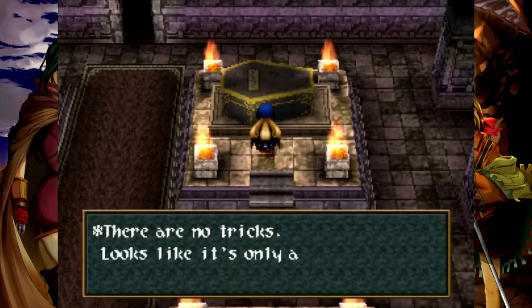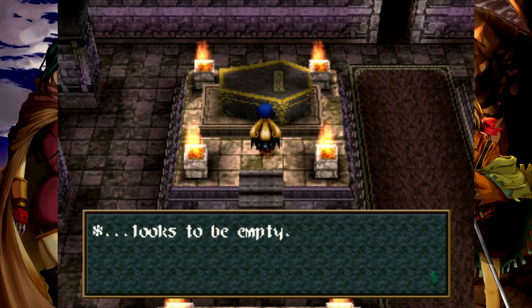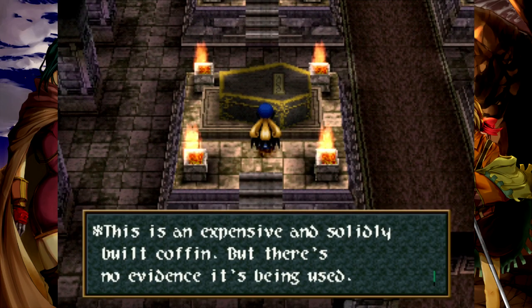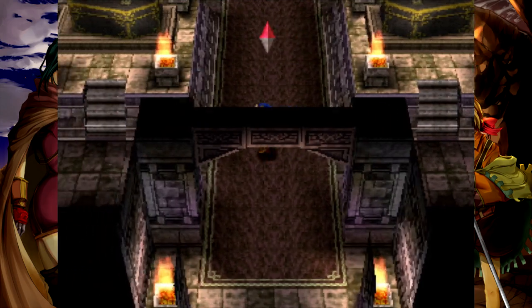These coffins are no tricks. Looks like a special key is needed — it's an expensive and solidly built coffin, but there's no evidence it's being used. Similar coffins are lined up all around. Looks like this place is an underground graveyard, but they're not being used.